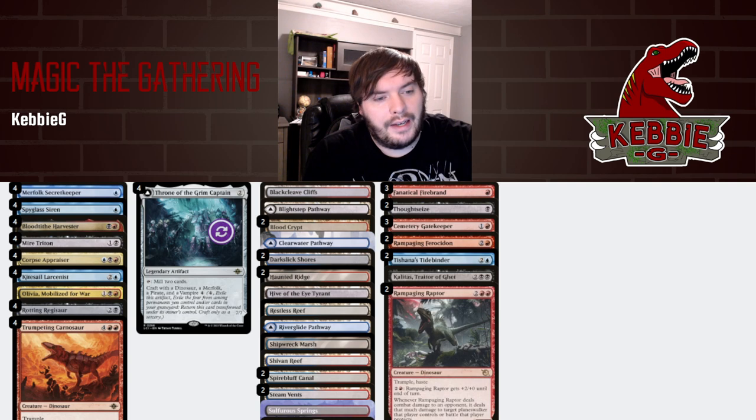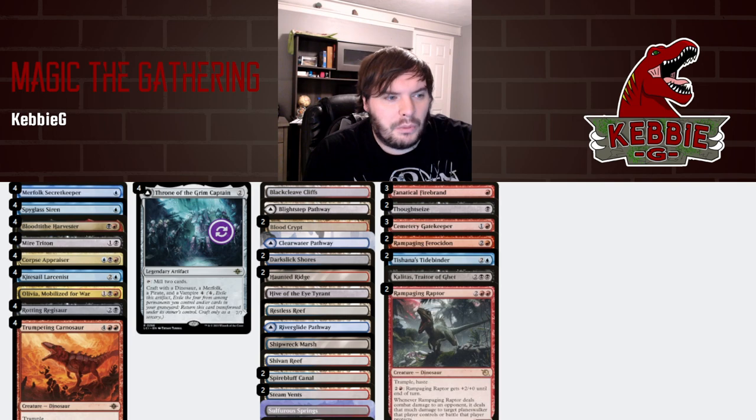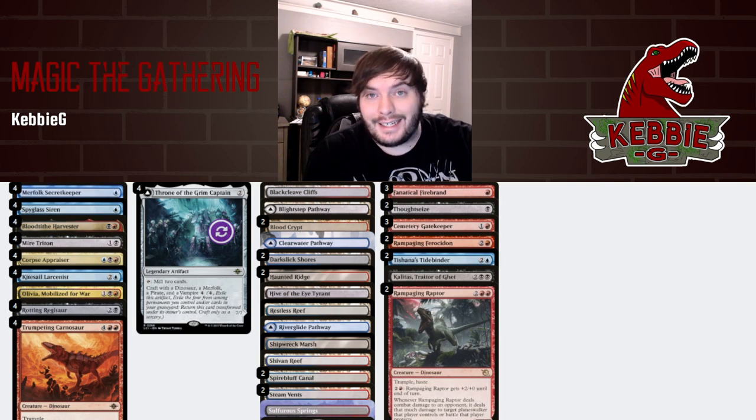Rampaging Frostadon is for life-gain-based strategies and is pretty decent against Amalia, so that's important. Tidebinder is our choice of counterspell since it is a merfolk. Calitos is for the aggro matchups — we bring it in to gain some life as we smash face. Raptor is our choice against decks with heavy amounts of planeswalkers — it's kind of like a Questing Beast. That's what we're trying out today, let's see the deck in action.